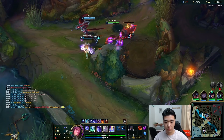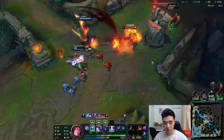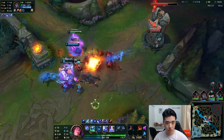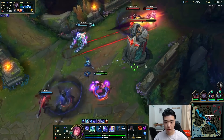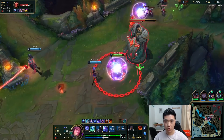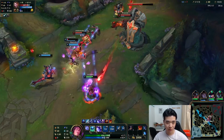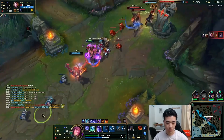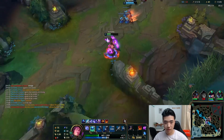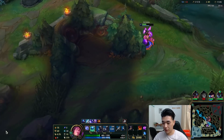Try to heal him. We're healing him quite nicely too. Pop a shield on him. I feel like he wants to dive, so I'm sort of just encouraging him. Probably not the best idea. Thought Silas wanted to do some plays because of the way he positioned himself, so I was more than happy to go in with him.